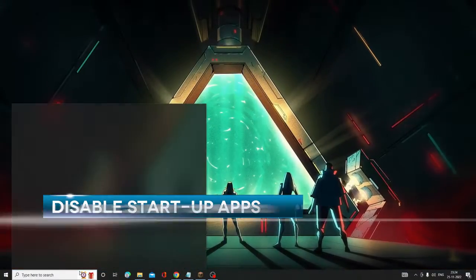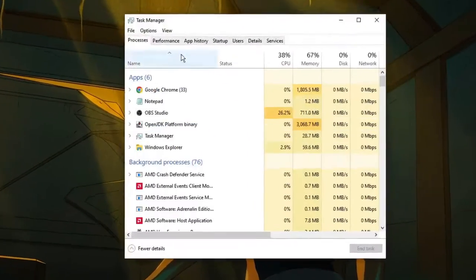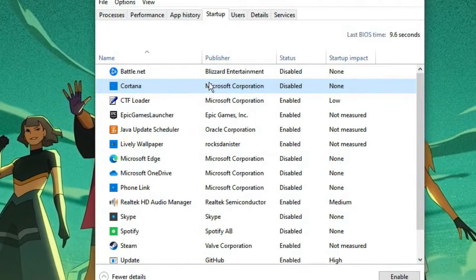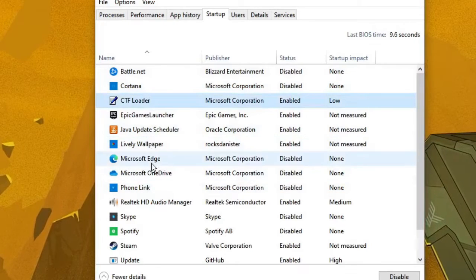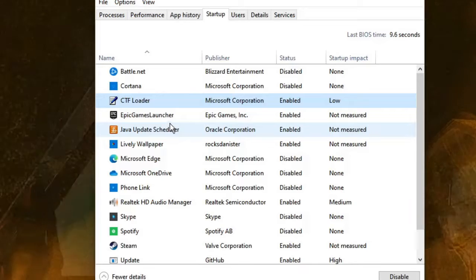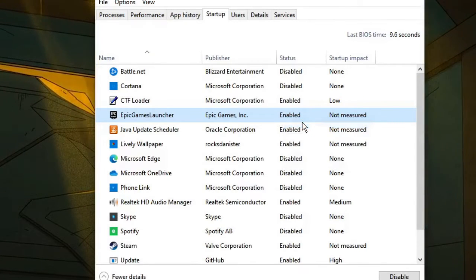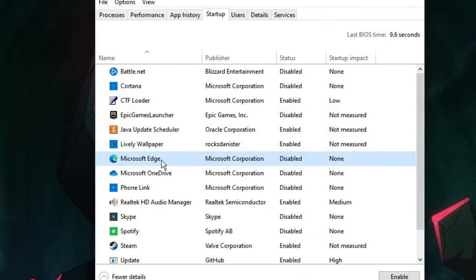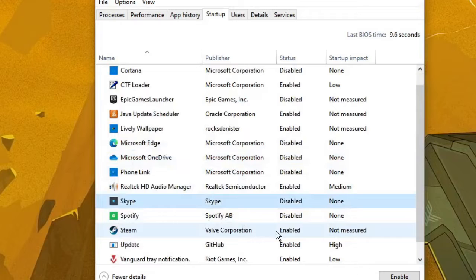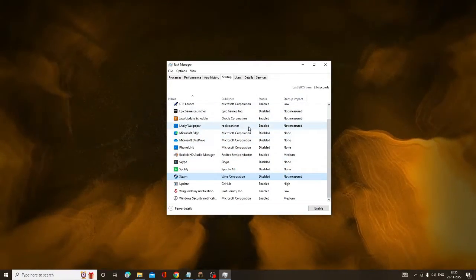Now disable startup applications. Right-click the Windows icon and choose Task Manager. Click on the Startup tab and look for applications you don't want launching with the computer — they slow down loading speed and performance. For example, if Epic Games Launcher is enabled, right-click and choose Disable. Do the same for browsers and third-party apps like Steam. Once done, close Task Manager.